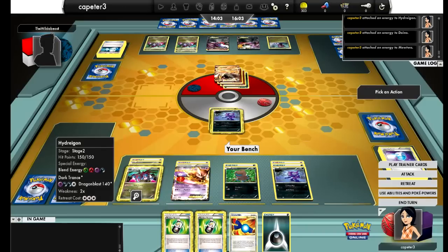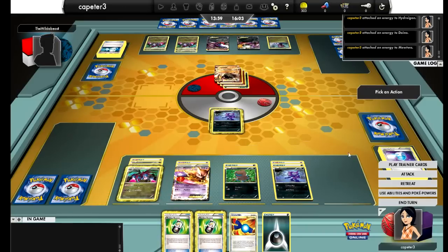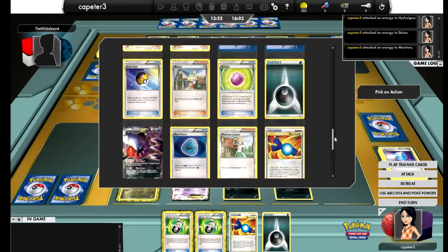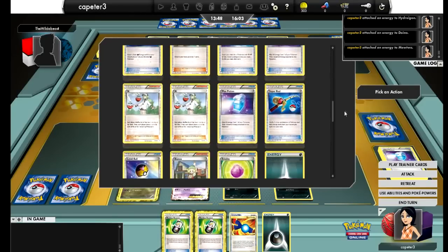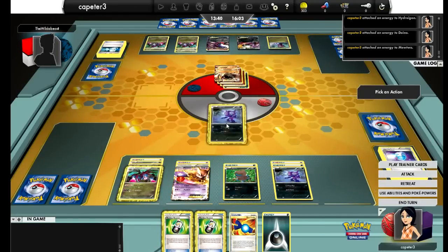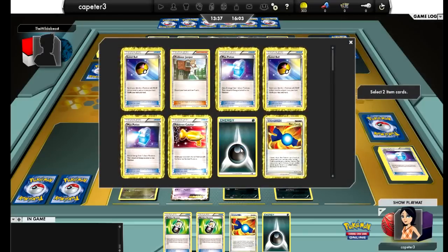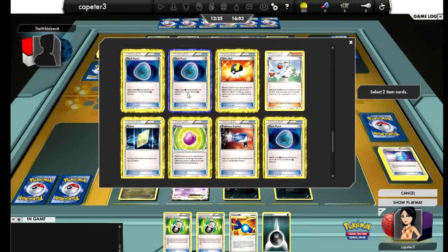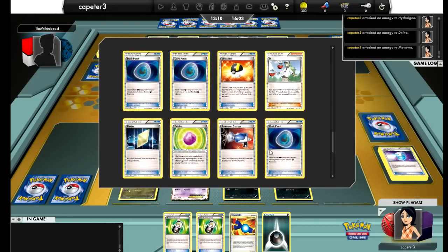This is another time where I think a video like this — anything over 15 minutes — I should just speed up and then do the audio over it, because it's getting kind of dry right now. Looking at my resources, I've already used my Super Rod, and there's a Catcher. I'm just making too many misplays at this point. I'm thinking if I go for double Dark Patch I can knock out the Mewtwo, but if he just retreats his Terrakion that really won't do me any good. Looks like I'm going to go for one Dark Patch and one Catcher.